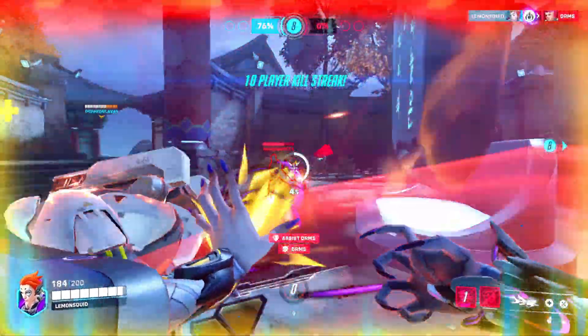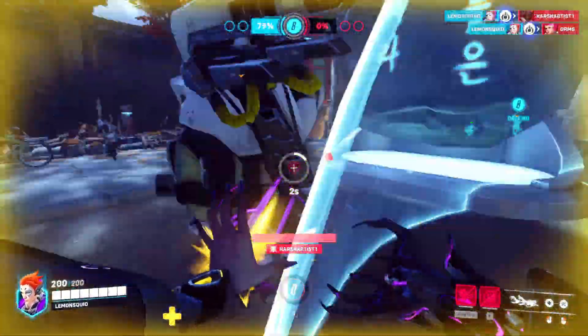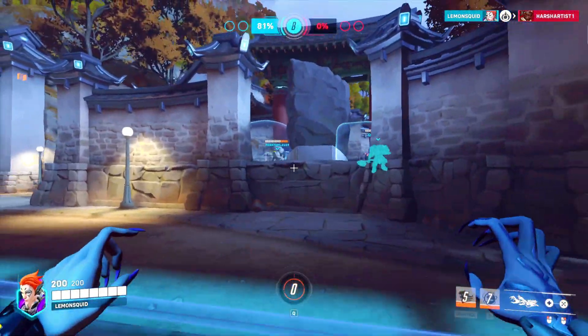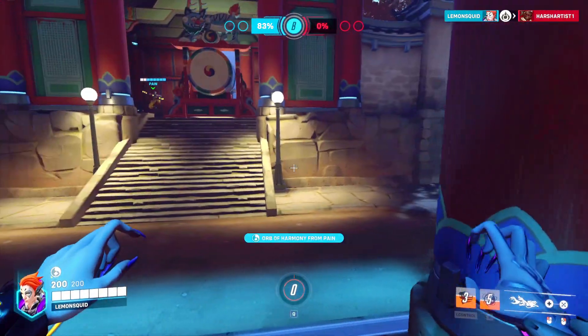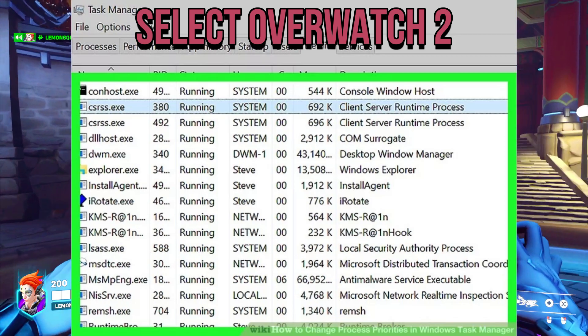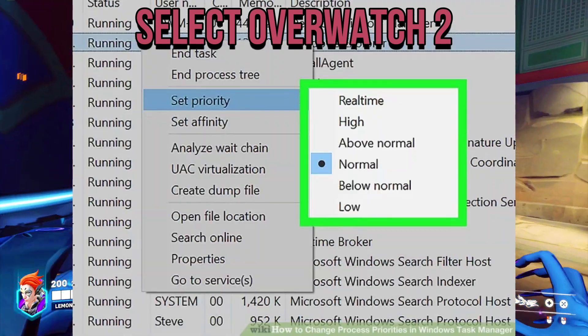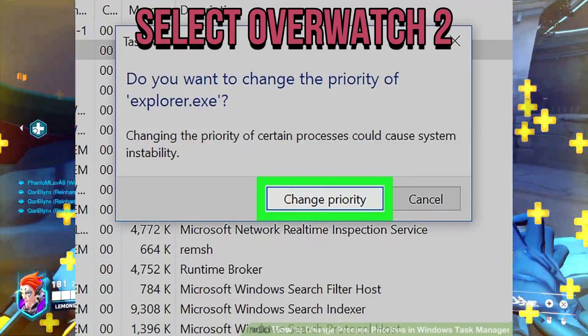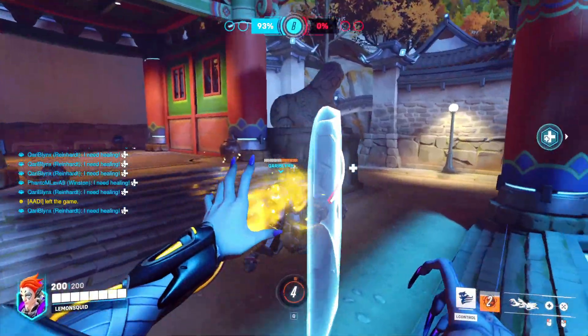Method 6: Increase game priority to boost FPS. Note this only affects CPU-reliant games. Press Ctrl+Shift+Escape to open Task Manager. Locate Overwatch 2 and right-click it. Go to Details, then right-click on the process .exe file and set priority to High. This will prioritize your game over other Windows applications and provide a small performance boost.